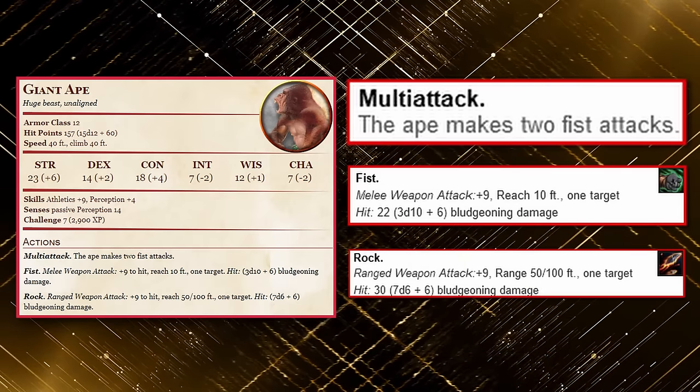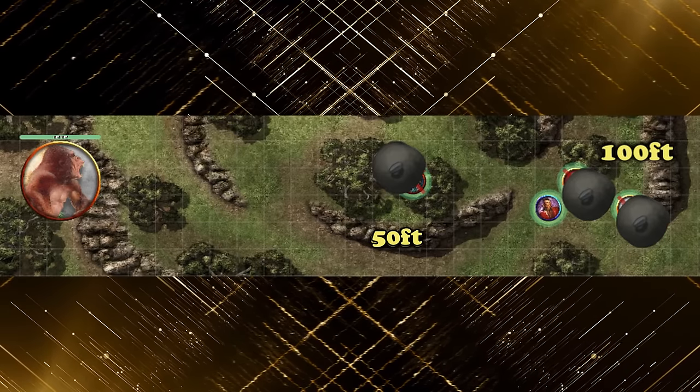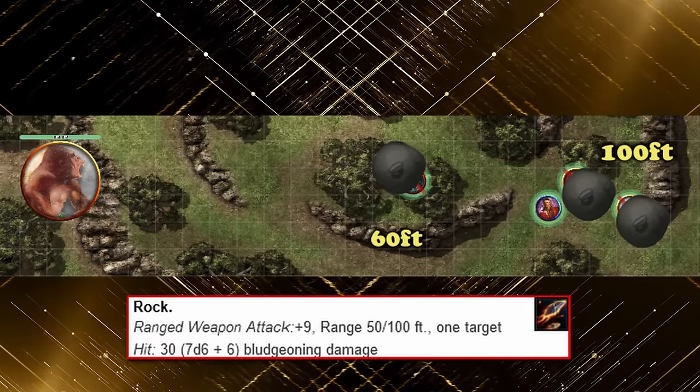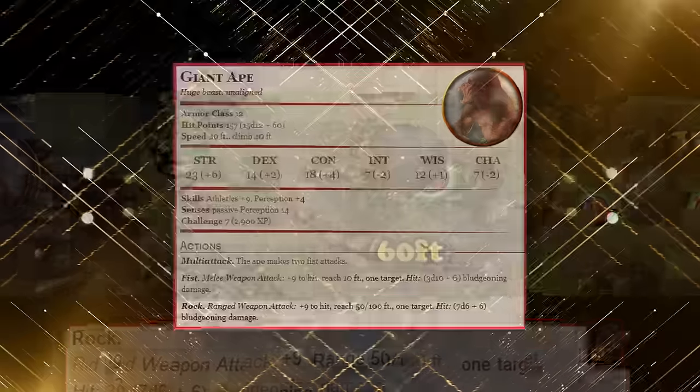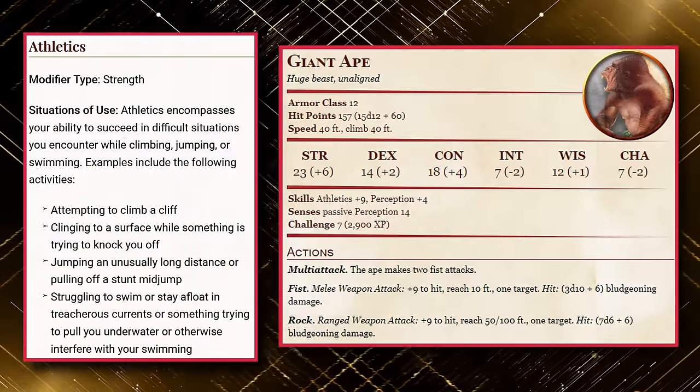Alternatively, you can make a single ranged attack to throw a rock at a creature with an average of 30 bludgeoning damage on hit. The normal range for this attack is 50 feet, while the long range is 100 feet. And since you have a plus 9 to hit, this makes the Giant Ape perfect for throwing rocks with relative ease. Although the Giant Ape doesn't really have much going for it outside of combat, it at least has good enough athletics to make use of its enormous strength.